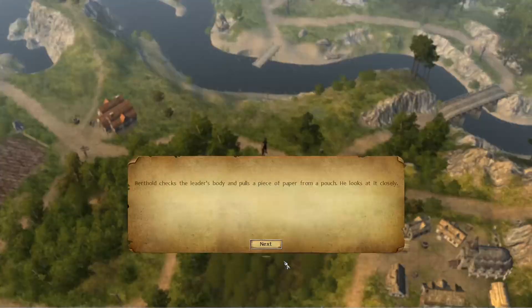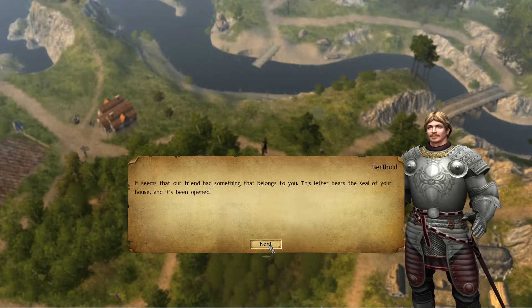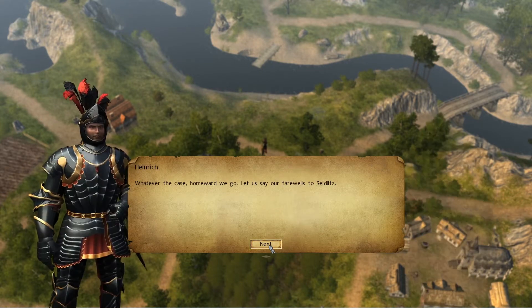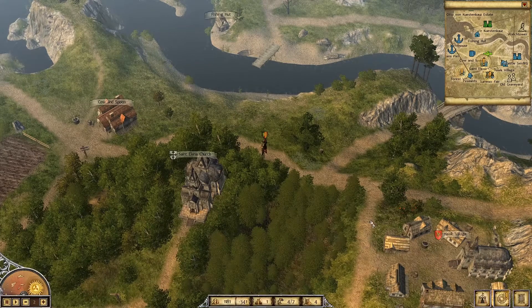On a victory, your active characters gain experience, and you may also receive golden trophies. Trophies can range between equipment, consumables, or even just trophies or items that you can sell or use for quests.